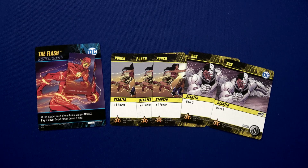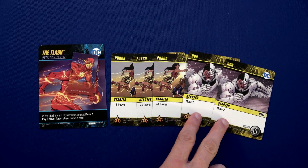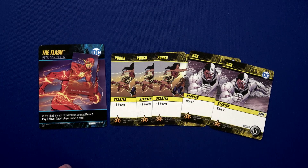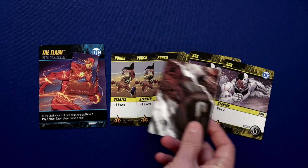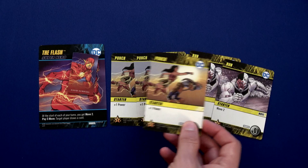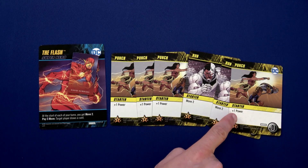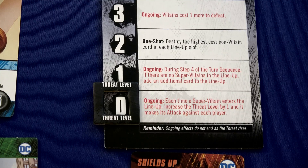Steps five and six are essentially playing the cards in your hand, totaling up your movement, and moving across the board. For the Flash, we start with an automatic two movement, plus we have two Run cards — so that's two, four, six movement. I'm going to use my ability to pay five of that six movement to draw a card. I have another power, so I have one movement left and four total power.